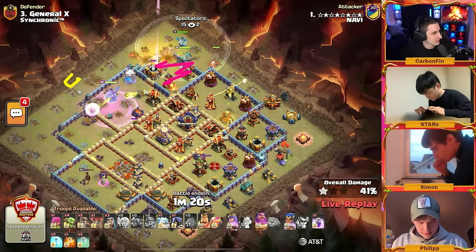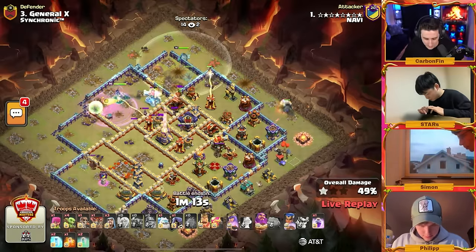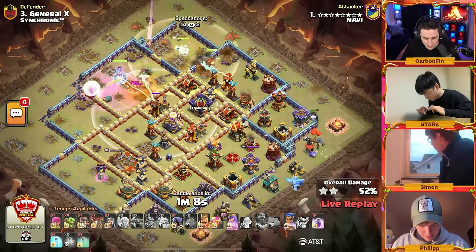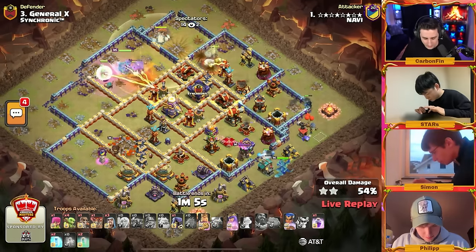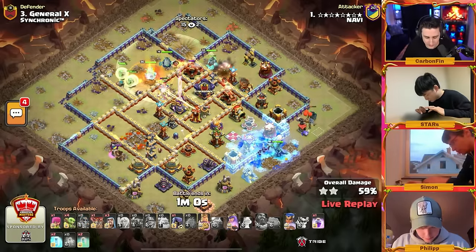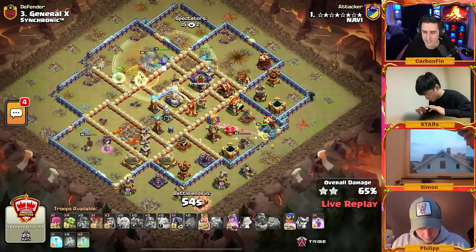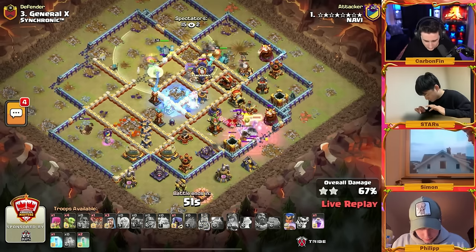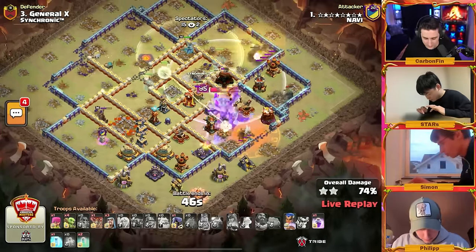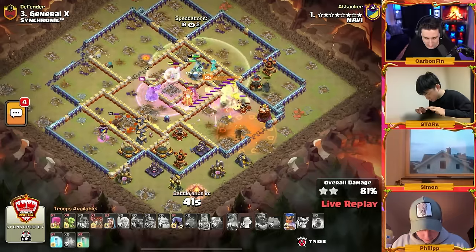Once this section goes down, a wall break can be deployed to go for this wall — there's actually an opening right there so he can still target the core into the multi. A bunch of headhunters come out, gonna burn the warden eternal tome as the heroes get hit by the multi-target inferno. The king goes into the ricochet cannon, there's the wall break for the queen to continue towards the eagle artillery — that eagle has been taken out as he makes his way into the scattershot.